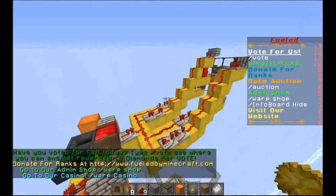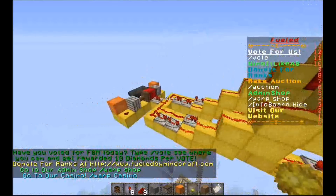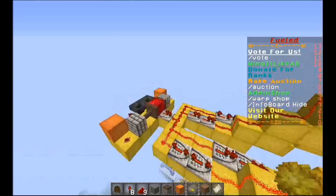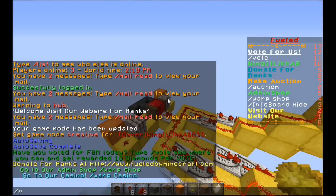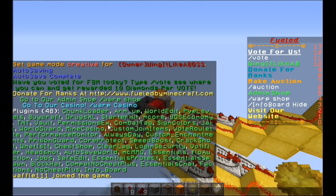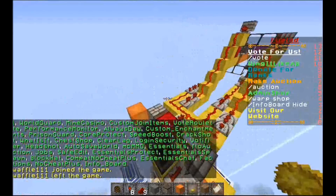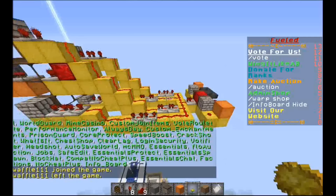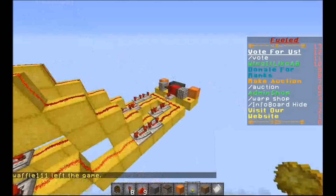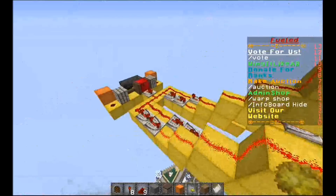Believe me, there are like 46 plugins on factions alone — that's how many plugins we run. I can configure a lot of plugins to my own liking and everything. But the problem is the info board did not want to show back up.